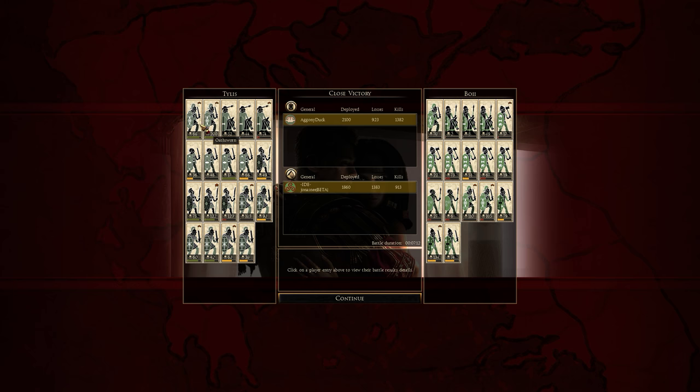If we look at the Oathsorn of Duck, they hardly took any casualties and did a lot of damage. The tribals did well. The Thracian Warriors, being able to rush in and support, just shows how deadly they can be if they're kept in reserve and then rushed in.